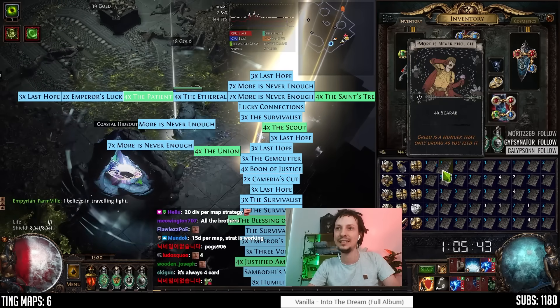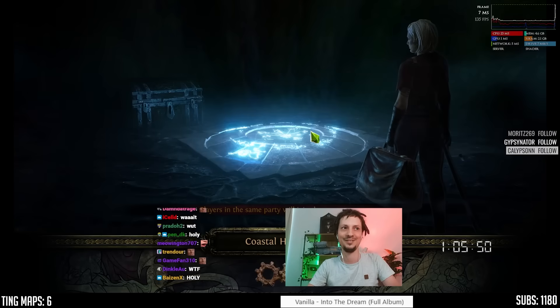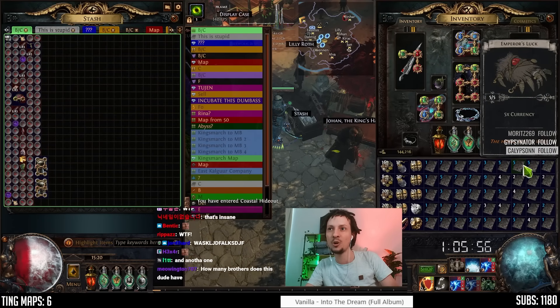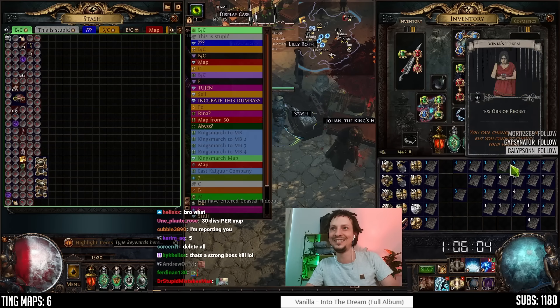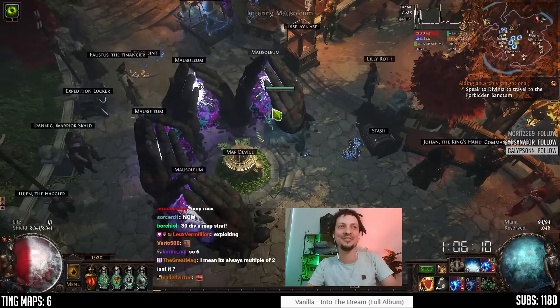Wait, there's another one. Wait, hang on. Wait, there's another one — what? Let's leave the Brother's Gifts in the inventory. We have four so far. It's worth it. Wait, we have five. Hold. What? How is there five? So six?